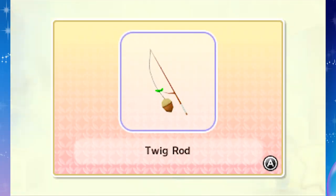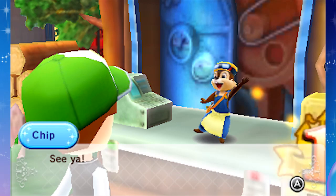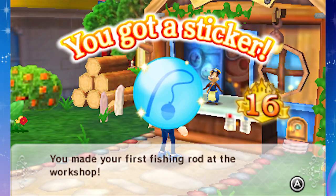Donald hasn't really done much but fish this whole time. At least he's doing something. Most of these characters are just standing around, not earning any money or doing anything. Donald could just jump in the water and fish if he wanted, though. So yeah, we're going to take that to him - he is a swimming bird, after all.